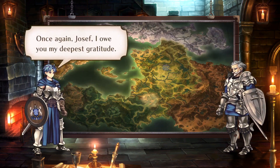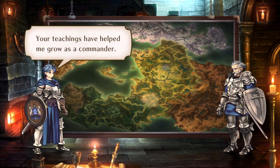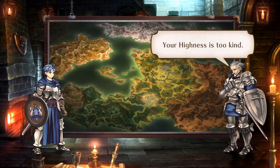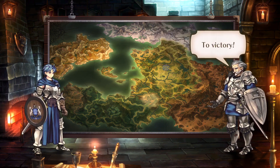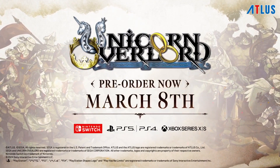Once again, Joseph, I owe you my deepest gratitude. Your teachings have helped me grow as a commander. Together, we will dismantle the Empire and restore peace to the land. Your Highness is too kind — I will proudly stand by your side for as long as I am able. To victory! Unicorn Overlord — pre-order now!